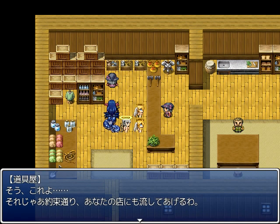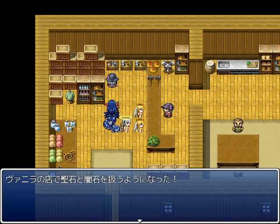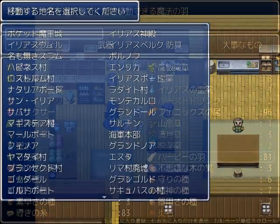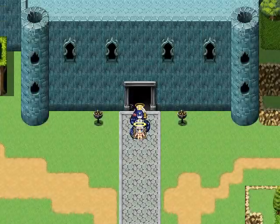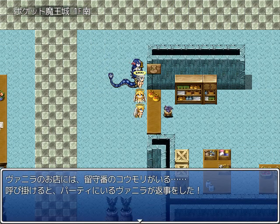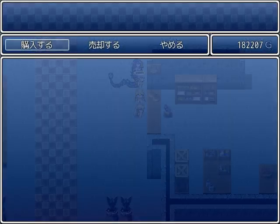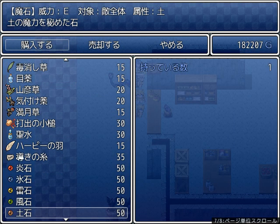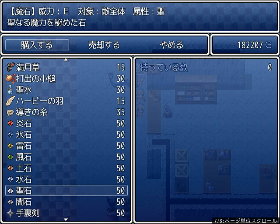Hello, Agurus Stone — now give me stuff. Yep, we're working now. Now we have Light Stones and Darkness Stones. I should already have the achievement for doing all of this. Light Stones, Darkness Stones.